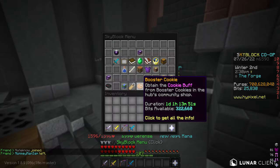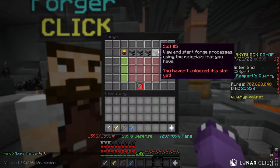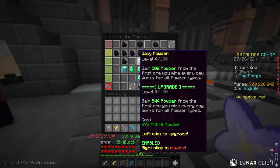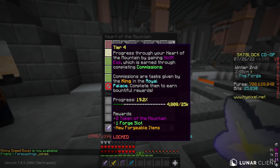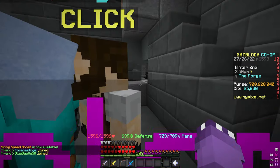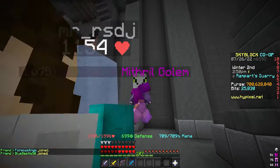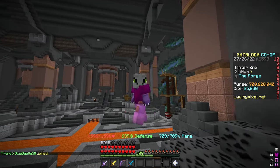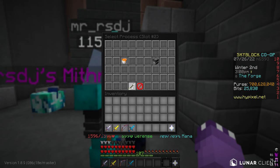Your HOTM level matters here — if you're tier four you get five slots. I'm only tier three so I have four slots, but if you're HOTM tier four or above you'll have five slots, which is very important because it contributes to how much you'll be making hourly from this method. Go to slot two and look at the refine area.